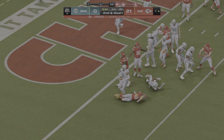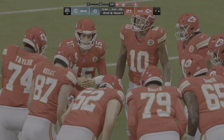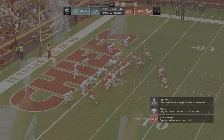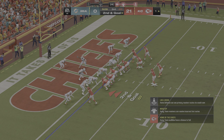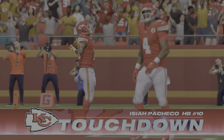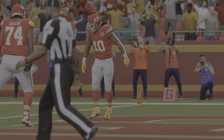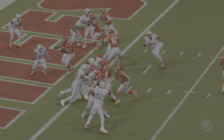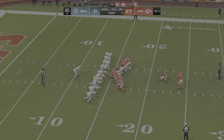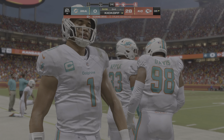Pacheco gains two yards on first down — good work holding him out. On second and goal from the one, Pacheco scores again — another touchdown for KC. This offense is imposing its will; whatever play call you want, it's there — run it, throw it, pick a play. Butker's extra point is good, making it 28-0. The Chiefs are rocking and rolling.